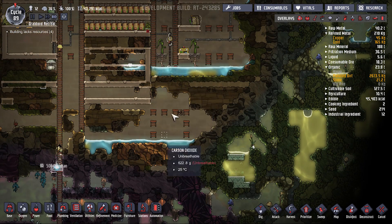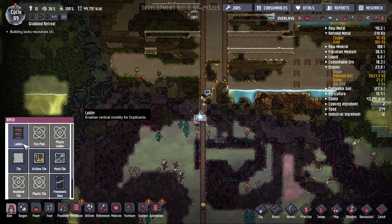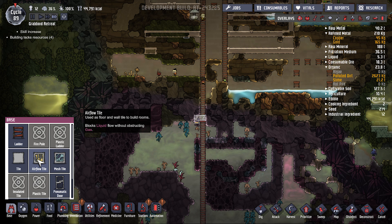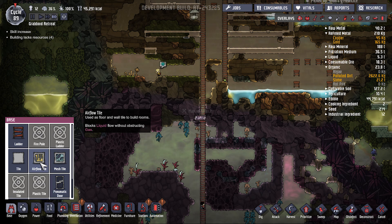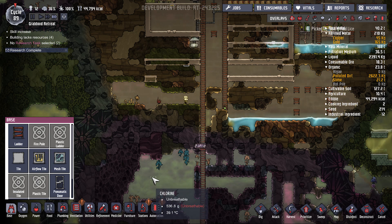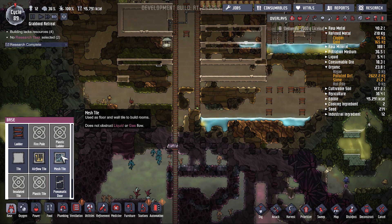And then come up into the water basin, which will be up here. There's something that another YouTuber does — he builds the walls out of airflow tiles for all of his reservoirs, which is an interesting concept because then it allows the air to interact with the water in terms of temperature.